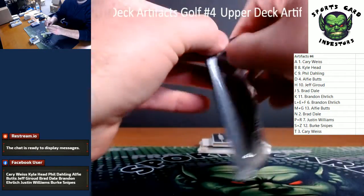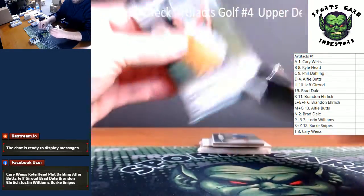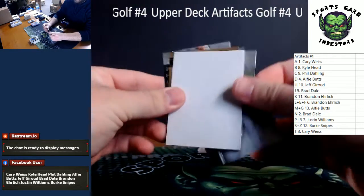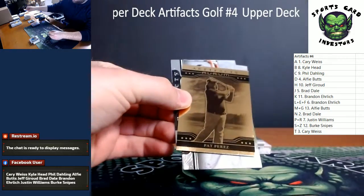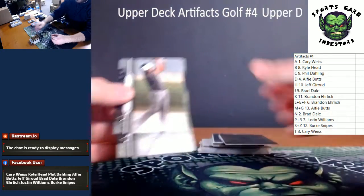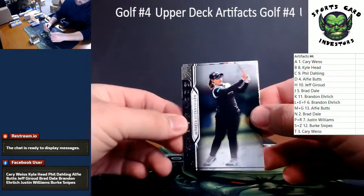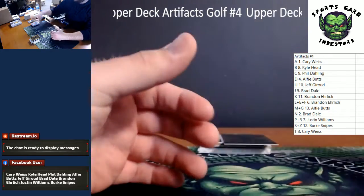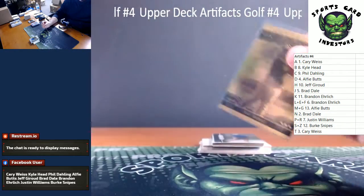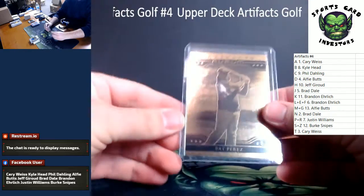We've got one pack before we see what that one we're waiting on is — could be our auto. We got another Orem. Unless this is like an auto. Nope — another Orem. Pat Perez Orem insert, that is for the P spot. Pat Perez Orem — that is going to the P and R combo and Justin Williams.